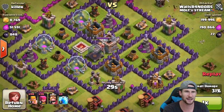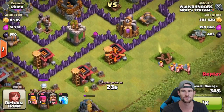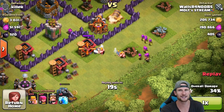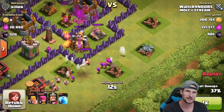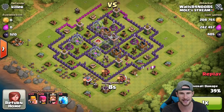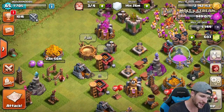We do end up getting all of the loot. The last little bit is right there on the other side of that wall. I drop off barbarians to distract, then archers to help — they do get in range of the cannon, but the mortar thankfully focuses on the barbarians, and we take out the rest of that elixir. Again over 450,000 loot — awesome!